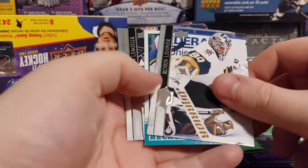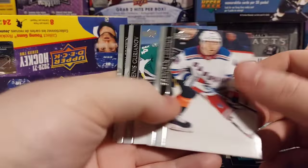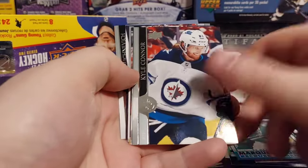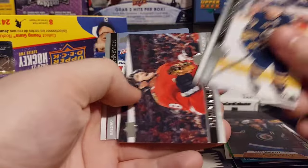Austin Matthews. And another retro of Ty DeLandria. We are looking for blank backs — not that one at least. Still have half a box to go, so fingers crossed. You never know what you're going to pull in retail. We got Mark Scheifele canvas — not the best one either.